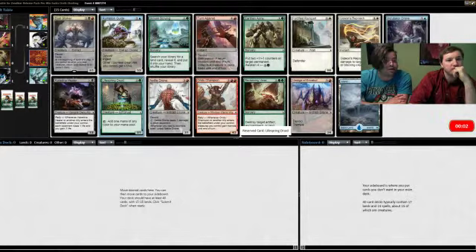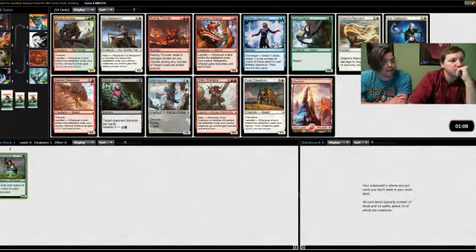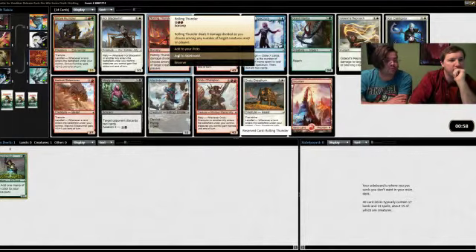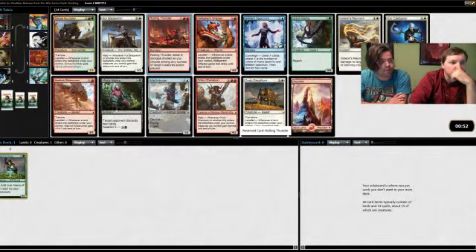I think the best pick is Turnagainst, and then it really is between Incubator Drone, Ruination Guide, and Lifespring Druid. In order: Turnagainst, then the Druid and the other one. So we take Rolling Thunder here. This fits what you want, but it'll probably come back around. Rolling Thunder is the best card — it's a beatdown card but it's the best card in the pack.